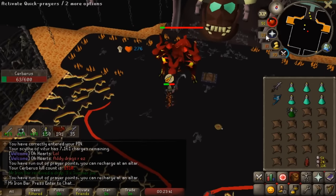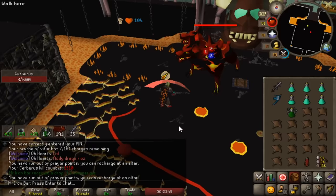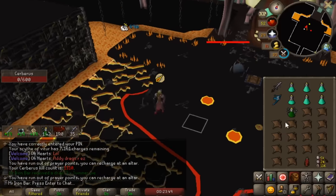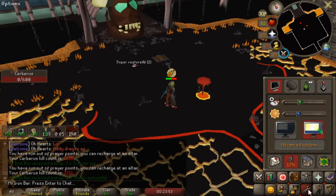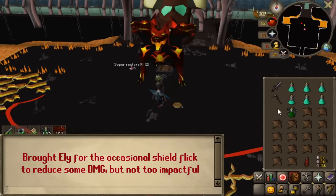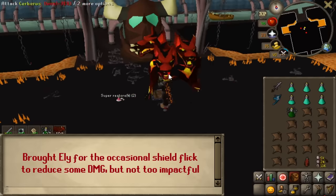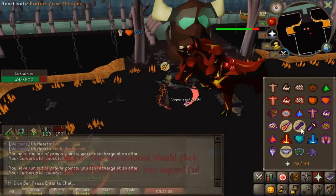Before any new people come to the YouTube comments to tell me I'm not using a spectral — I'm on an ironman and I don't have one, but I would use it if I did. I brought the BGS initially thinking it would make kills faster, but I was already so accurate with Inquisitor that it didn't make much difference, so I switched back to SGS to stay longer and do more kills per trip.